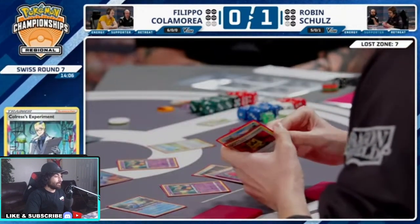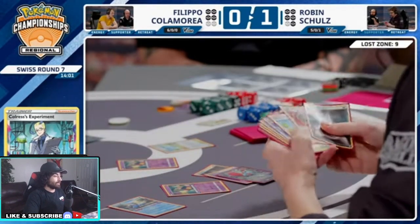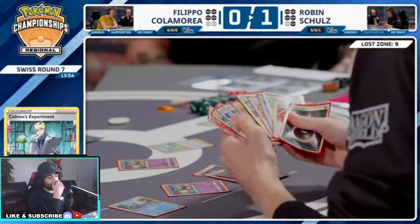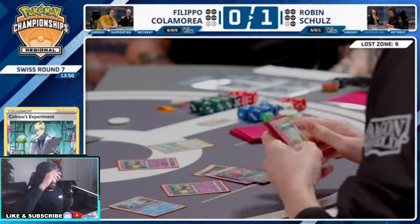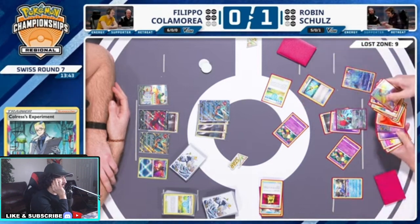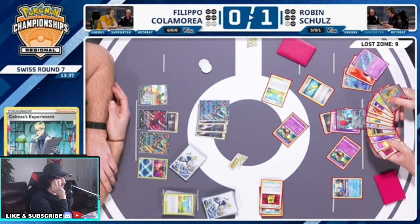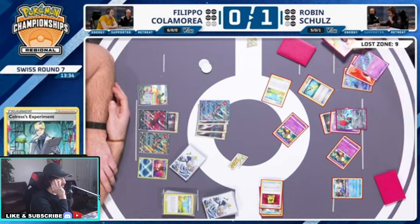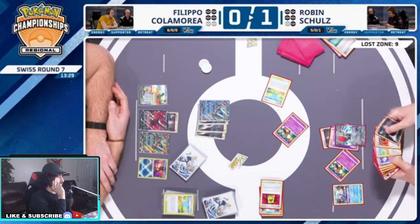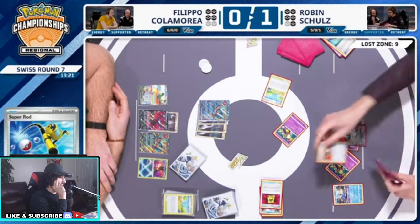Throw out the Cram — you don't need the Cram, you have Super Rods. That's absolutely amazing. Now you can attach the energy, get the heavy ball — oh no, that's a Nest Ball, never mind. Super Rod and some energy — doesn't matter, we have everything we need. We have Mirage Gate — wait, you don't need to Mirage Gate. What he needs to do is... I don't know what that dude is doing.